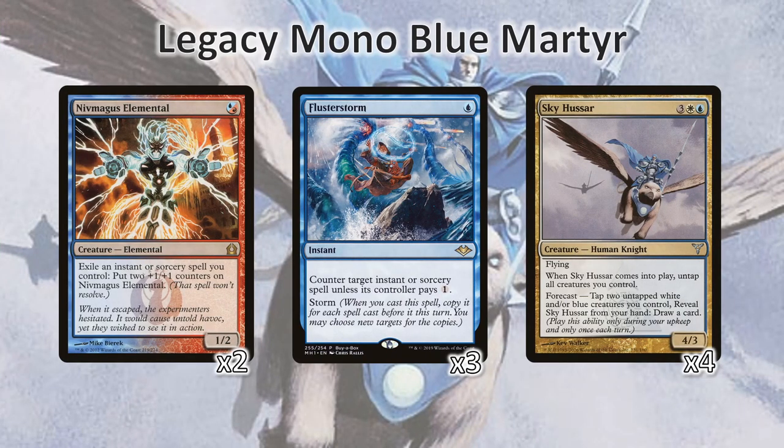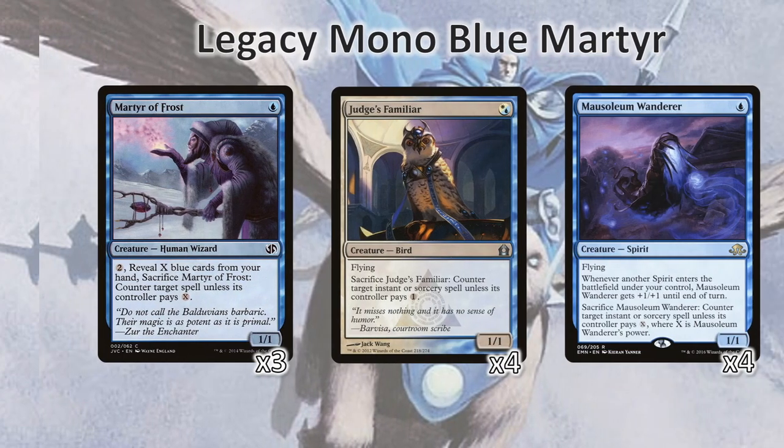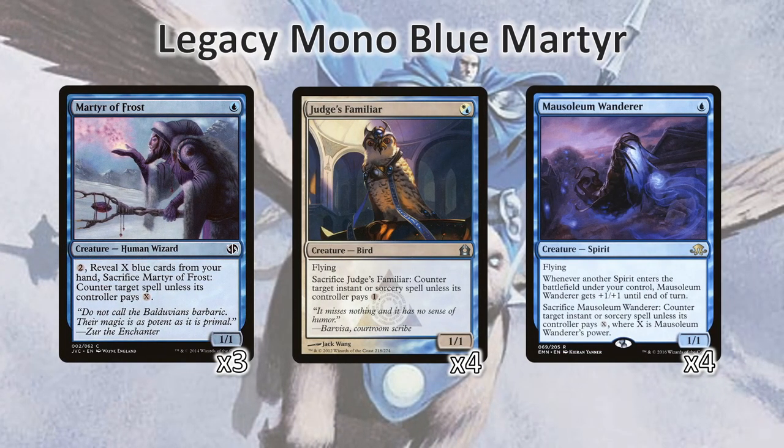Long-time viewers of the channel may be familiar with how Mono Blue Martyr works as a deck. The main kill condition is a Niv-Maguus Elemental where you exile a ton of copies of Flusterstorm to it, which means you're building up a huge stack all at once. To do this you obviously need a lot of cards in your hand, and so you run Sky Hussar — not for the ability to cast it, but for the ability to forecast it by tapping untapped white or blue creatures you control. What are some of these creatures? Well of course we have Martyr of Frost, Judge's Familiar, and Mausoleum Wanderer rounding out our package.